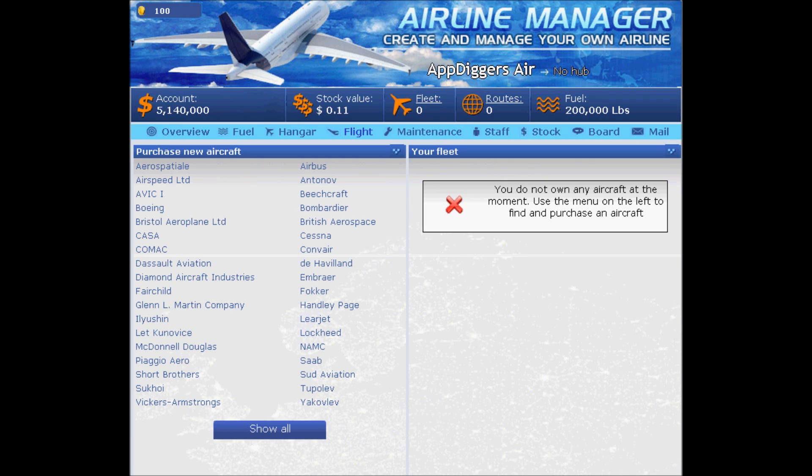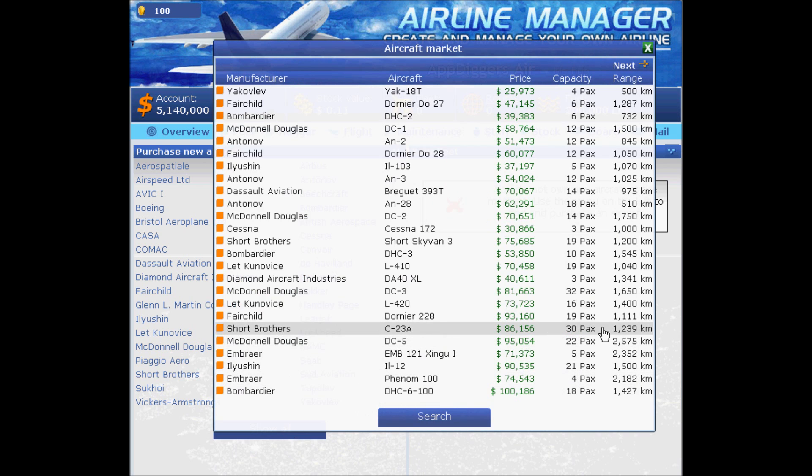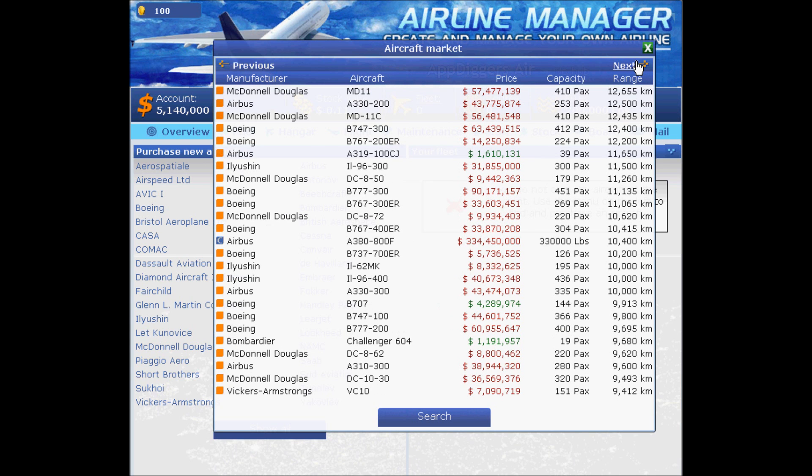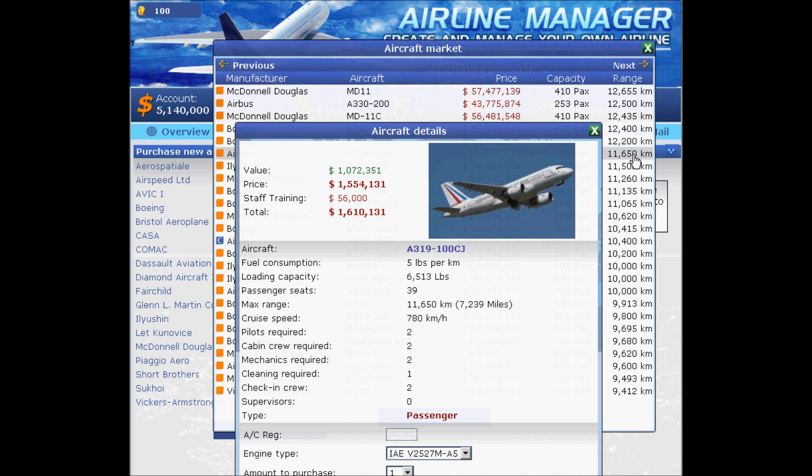Now we want to see all the available planes. My idea is to find the maximum capacity with the minimum price and maximum range. I'll be searching through range first, just to get inside the price range and see what we can get.